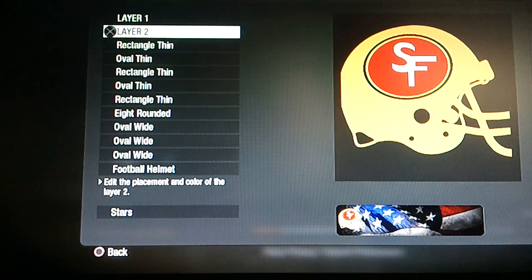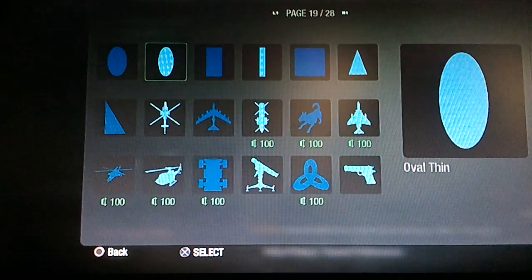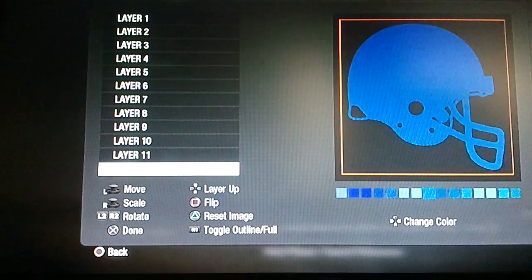So first of all you're just going to start out with a football helmet on page 12, and you're going to make that gold.